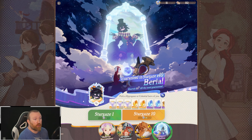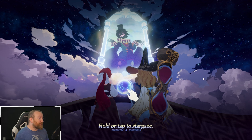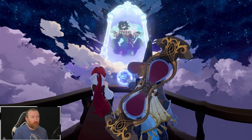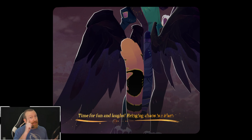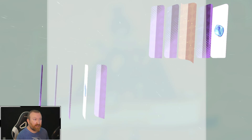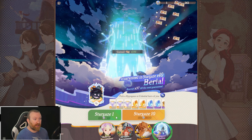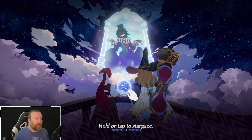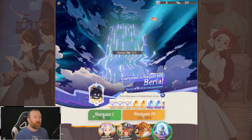On to the stargazing station — we have 11 stellar crystals and we're going to try to get a Beryl copy. This only happens once a month where we can essentially do another 10-pull completely free. We are getting the guaranteed one copy, but the fact that it takes essentially four months to get a guaranteed copy feels pretty bad as a free-to-play. Let's see if we get lucky with one more.